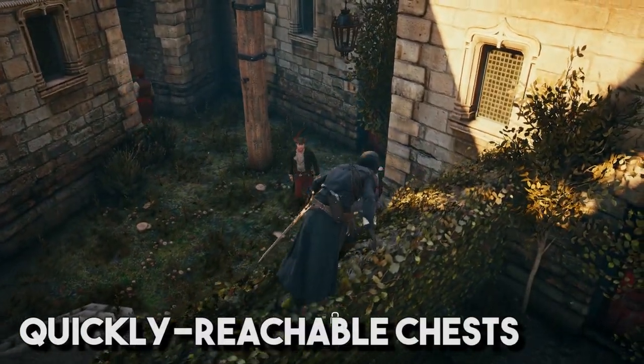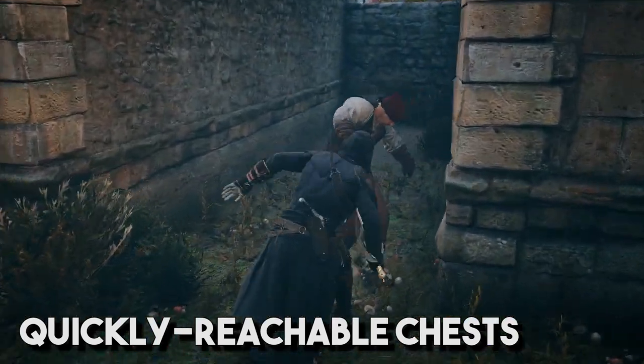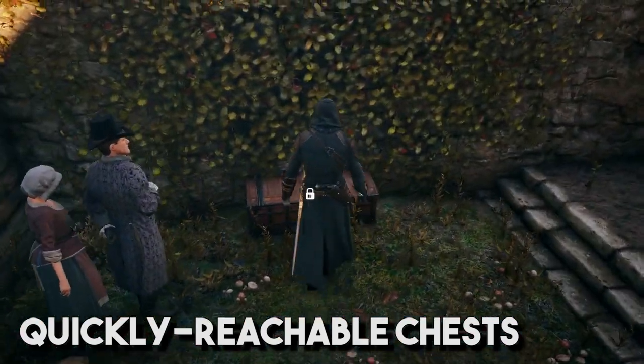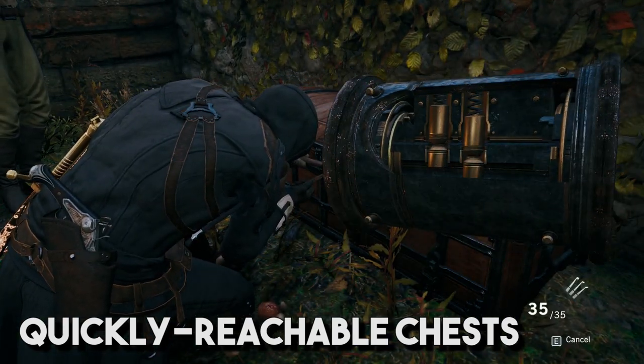Chests that are out in the open, on rooftops or in backyards instead of being behind locked doors or underground are a good objective. Kill the limited guards surrounding them with smoke bombs or strong melee weapons, then loot the chest. You're looking for ones that are easy to get to so you don't waste time — that's why underground ones or ones behind locked doors we don't do. Don't mess with those.